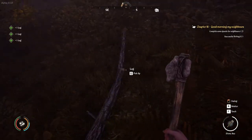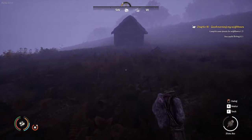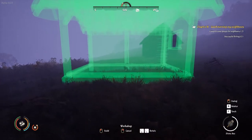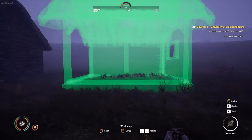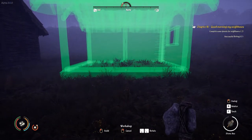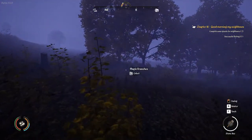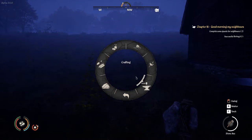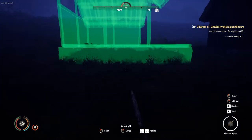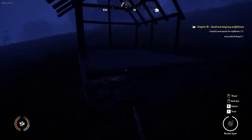Let me grab a bunch of logs. Alright, we're going to build our little workshop. I guess I'll put it right here for now, and then I'll put the other one on the other side. Alright, let's go ahead and build our sewing place.